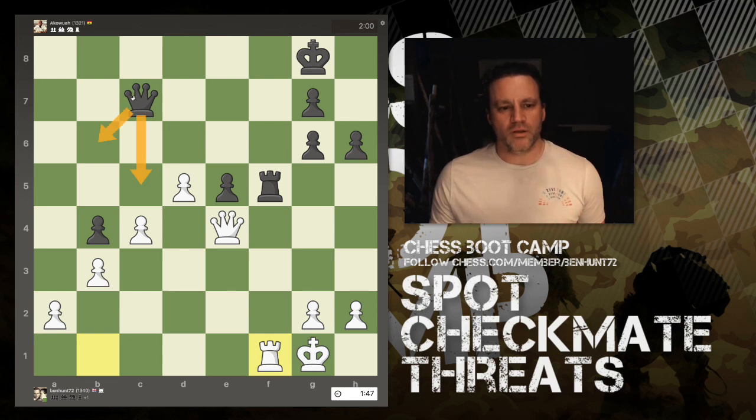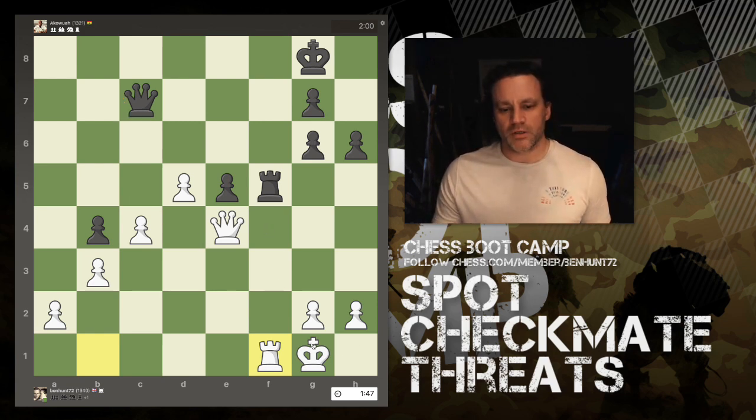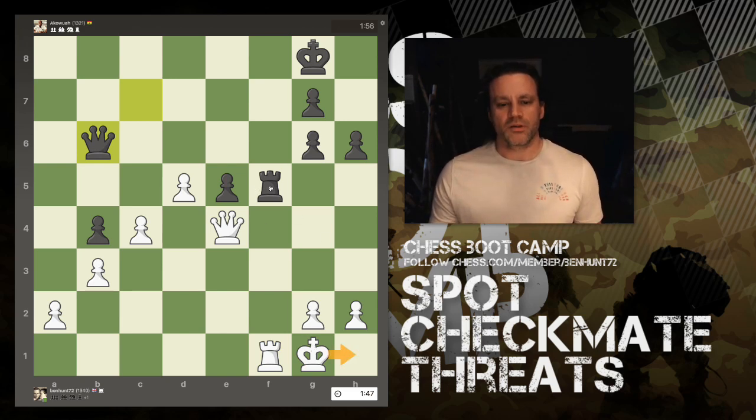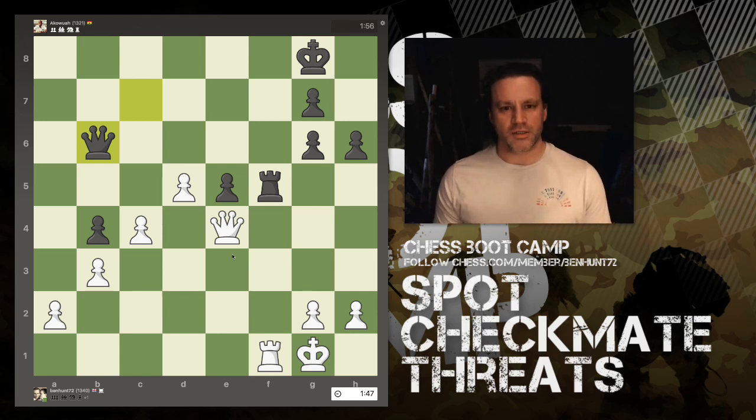What I failed to notice was that the queen could have come to any of those squares with check. Blocking with the pawn was useless — the queen would just capture it. There was only one escape square for the king. This forces the king away from the defender and there's a back rank mate. It just goes to show: even if you're up in material and in a dominant position, you can still lose very suddenly.